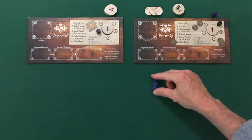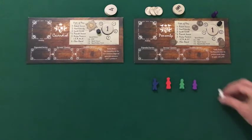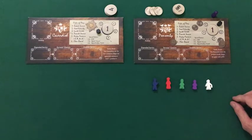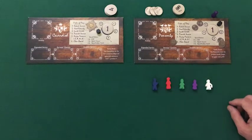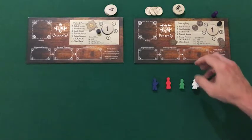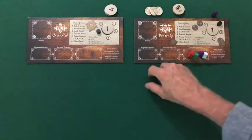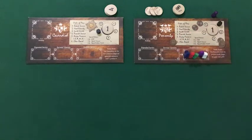Players begin with the same five starting servants: the butler, the housekeeper, the valet, the lady's maid, and the footman. There are three places where servants are placed on the player board — the rightmost space is labeled Available Service. To begin the game, place those starting servants in the Available Service box.